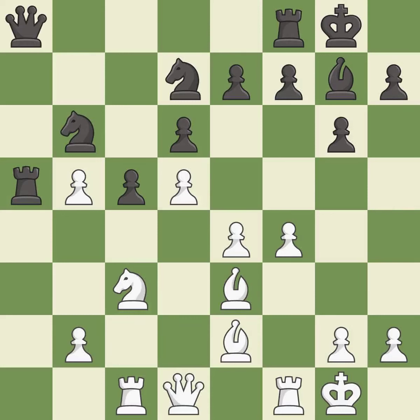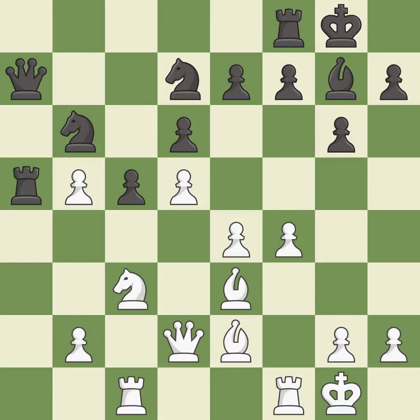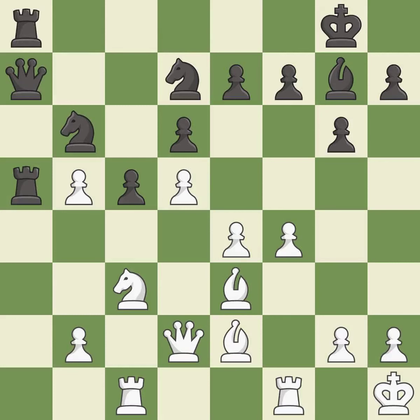This develops the queen off its starting square, getting it into the action — it is excellent. The rooks can see each other now, allowing them to provide mutual defense — it is good. This ignores an opportunity to offer an equal trade of pieces — it is a mistake. There was only one good move in that position — it is a miss.